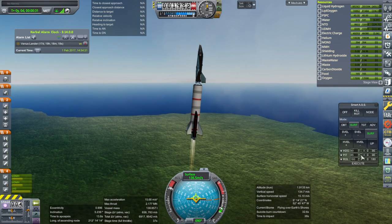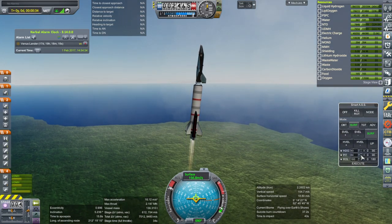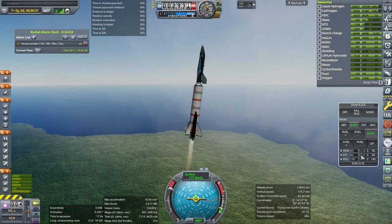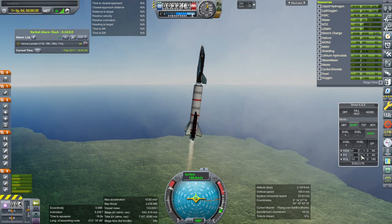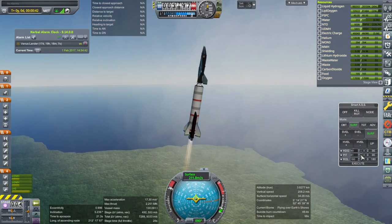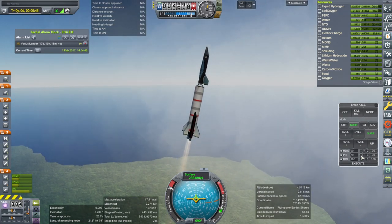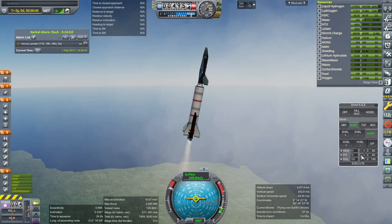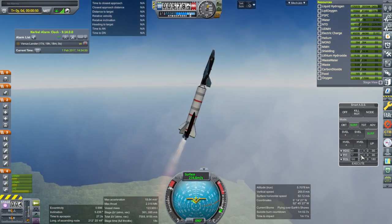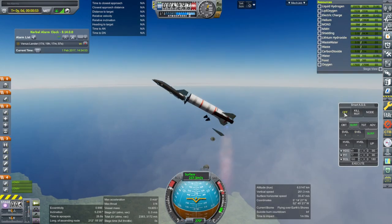I should have known better, but I had in my mind that it'd be controlling from the Maya spacecraft up top rather than that controller at the bottom, but I should have known that RP-1 wouldn't be doing that. I'm still going pretty steeply to avoid problems. It's got some oscillations — that wasn't the problem.